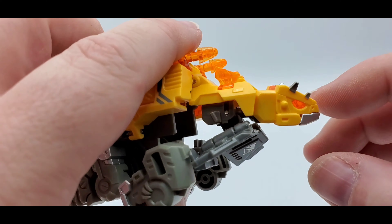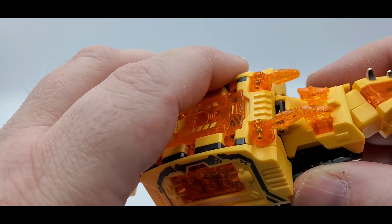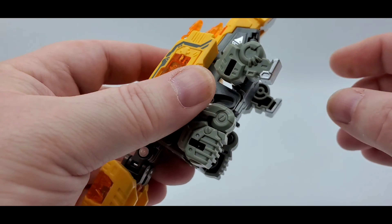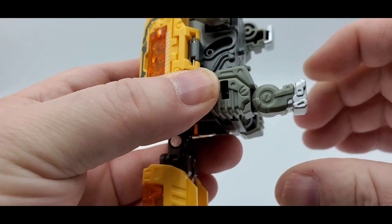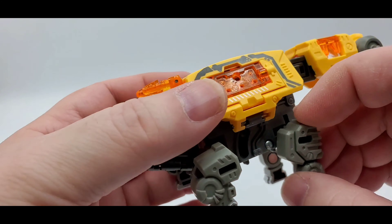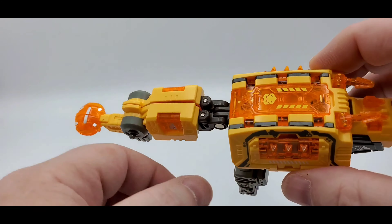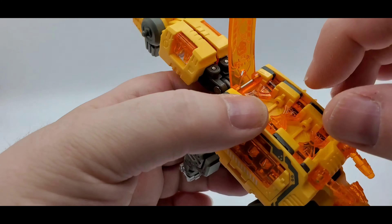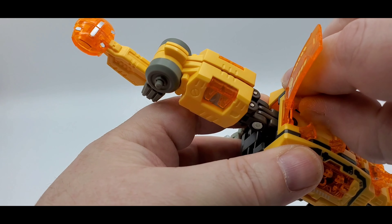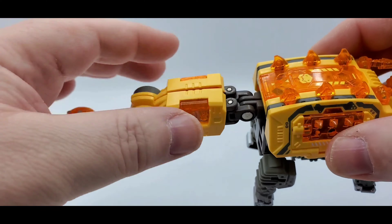All right, there's a slot right there — it's going to go into that tab. The tabs go into that slot right there, you just got to line it up and then snap it in like that. Move these feet down, move these like that — these extend. Then that extends as well. Then you can open these up — it's going to have some spikes right there. Do that same right here, and you can open the spikes up here as well.